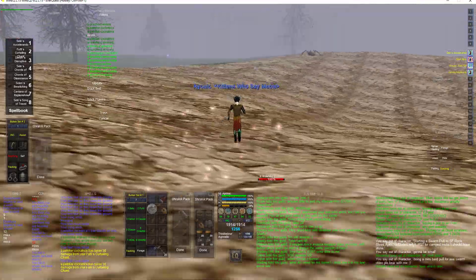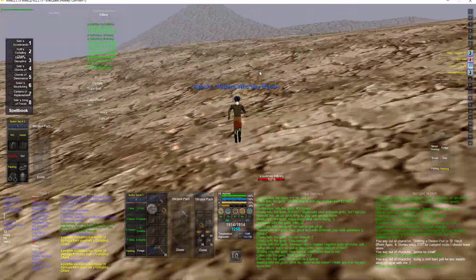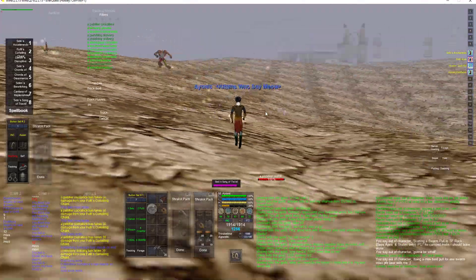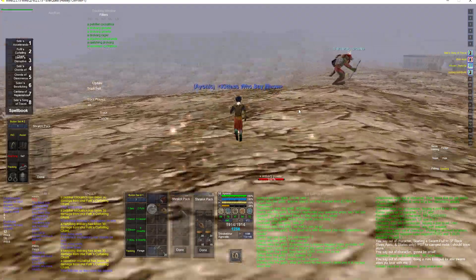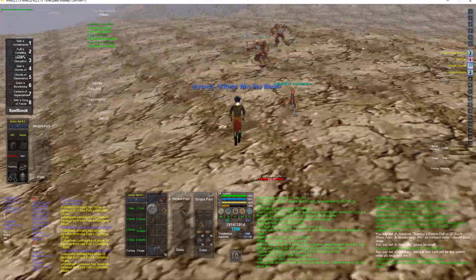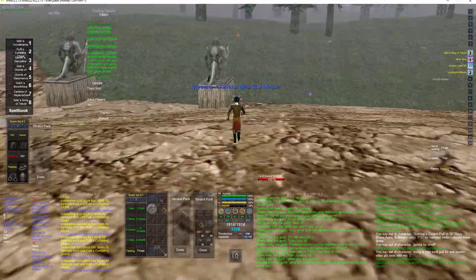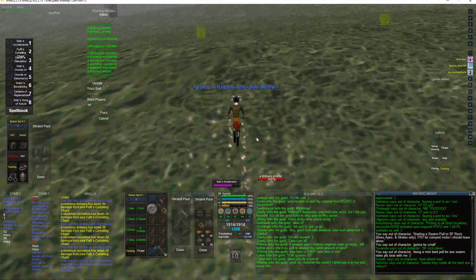The Ravishing Droll Vargs have a lot more health — I might be cautious of them. Some of the mobs here do see through invis, so that's kind of a problem. I'll pull a couple Ravishing so you can see a real long swarm pull instead of one of these short ones I've shown in the videos. These guys actually social aggro — the droll vargs and the cockatrices will social aggro, if you are within their level range.